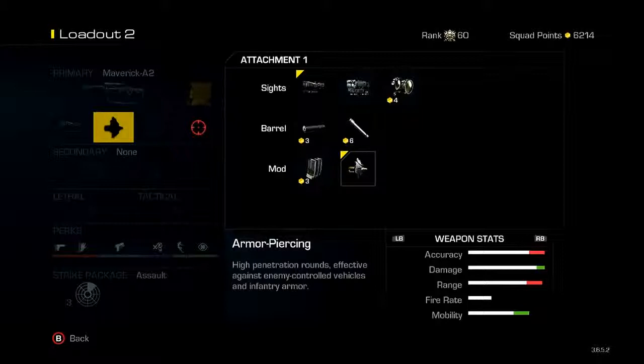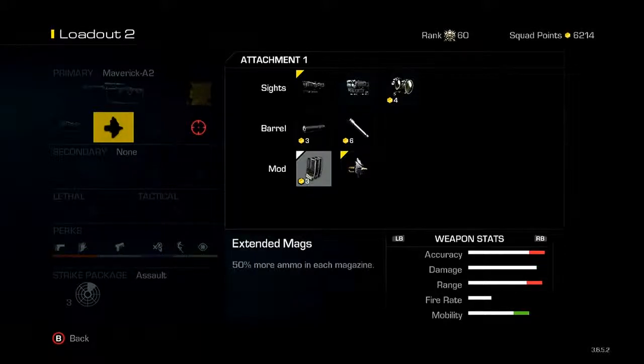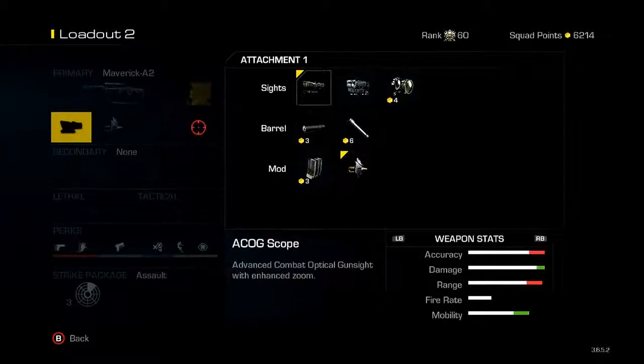The next thing I prefer using is armor piercing. Armor piercing brings up the damage and mobility rate on the weapon stats, as you guys can see down below. The ACOG does take away accuracy and range.